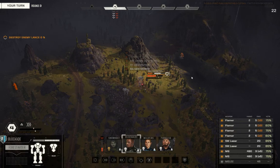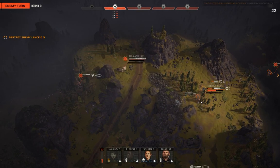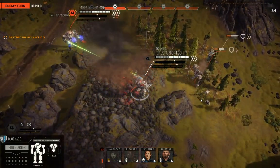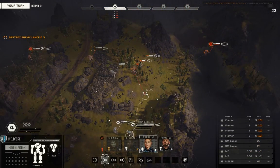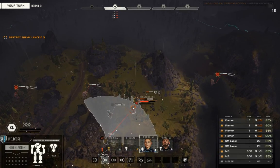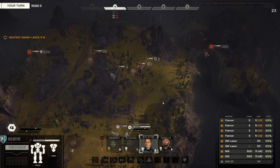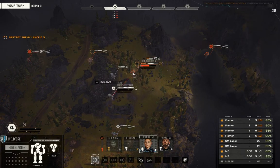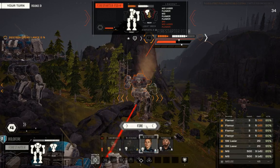That, ladies and gentlemen, is why we've moved the machine gun ammo to the head — because one salvo later, this Firestarter is missing a side torso. Then again, Blockade takes a shot to the face, putting at risk our wonderfully volatile machine gun ammo. Wildfire can easily get in on this guy — two pips of movement, that's fine. This is probably going to turn the target Firestarter into a smoldering heap. He's got 51 structure in the center torso.